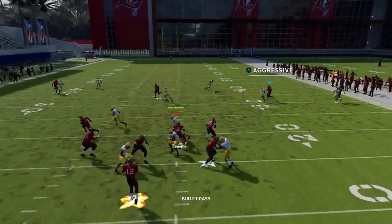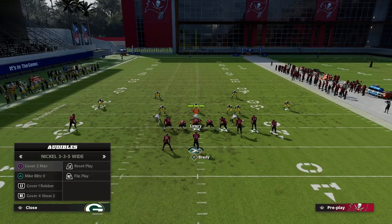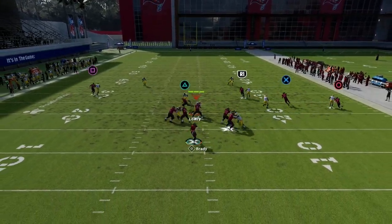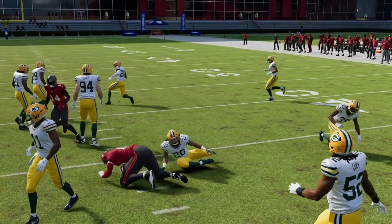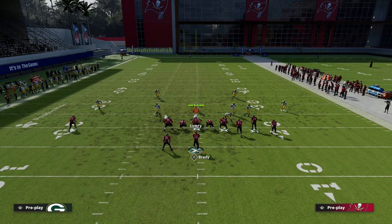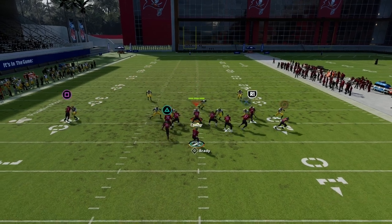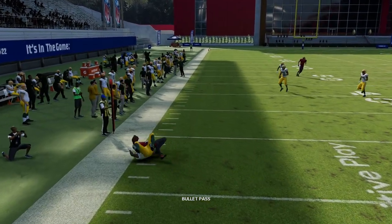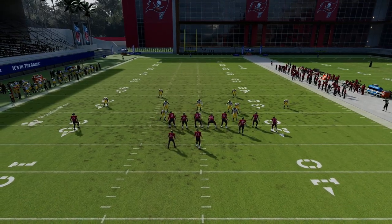There is a way to throw the tight end route against man — you low ball it and aggressive catch it. It looks covered but you can fit it in, with how good low ball wheels are this year. The big route against Cover 2 Man is either hitting the crosser over the middle or the running back out route, because now there's no one underneath to contest the route.